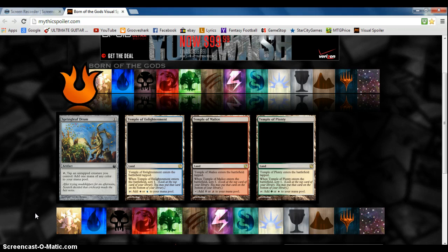First off we have Springleaf Drum. It is a common, it is an artifact, it has a casting cost of one colorless. And if you tap it, you may tap an untapped creature you control and add one mana of any color to your mana pool. Cool ability just for a common.